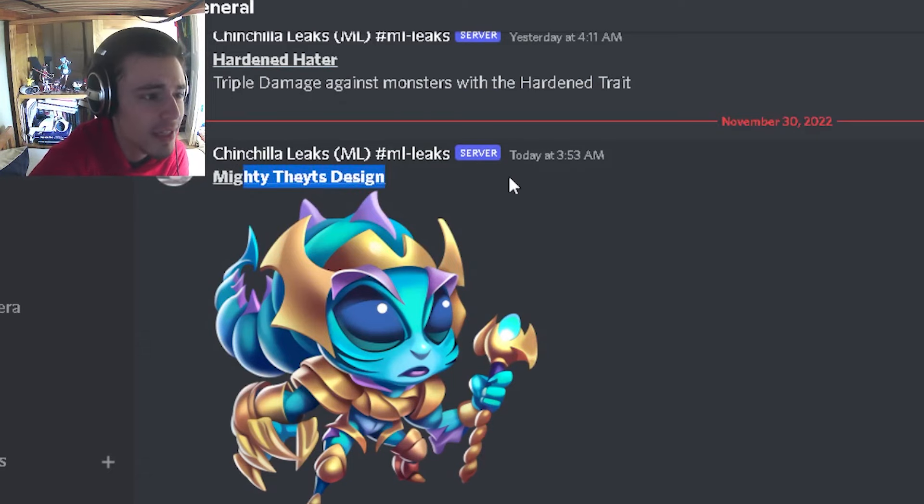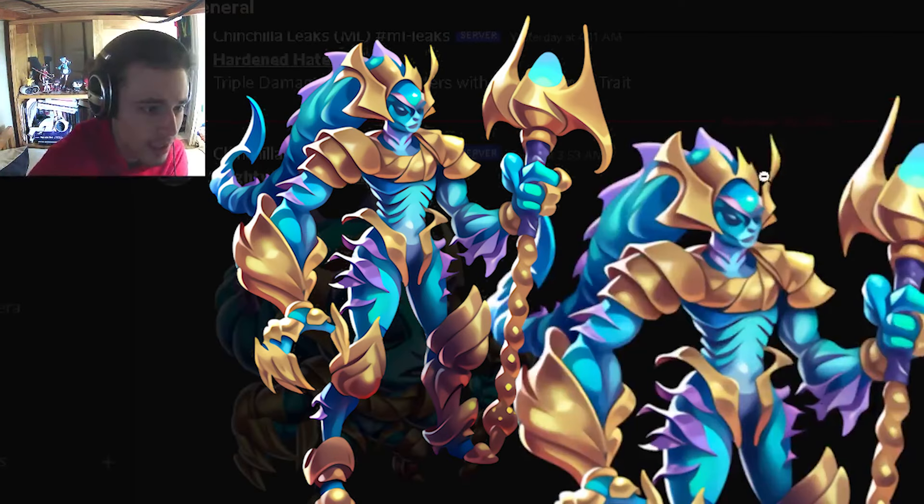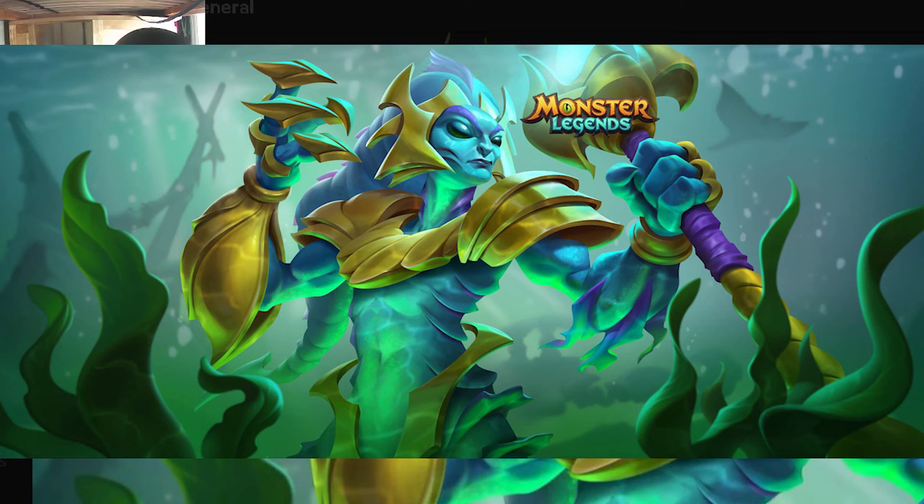Alright, so the first leak we have is Mighty Thades' design. We have both the baby design right here and the adult design. I do actually think that this is a really cool design — definitely one of the better ones we have seen recently. And then we also have the Mighty Thades loading screen which also looks pretty cool.